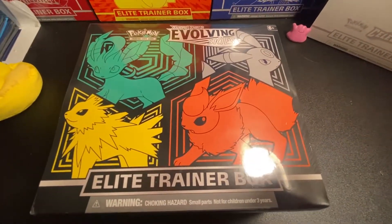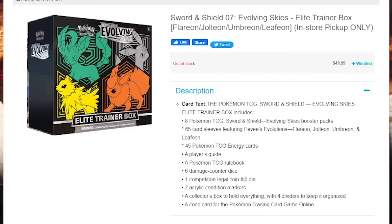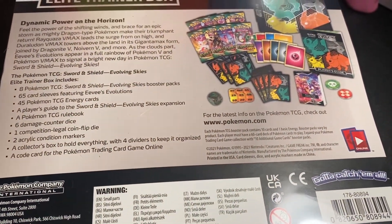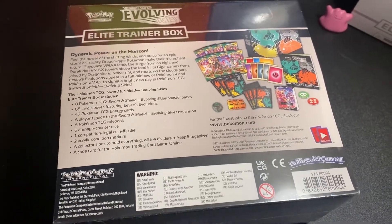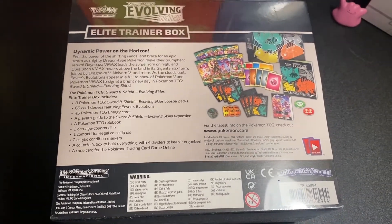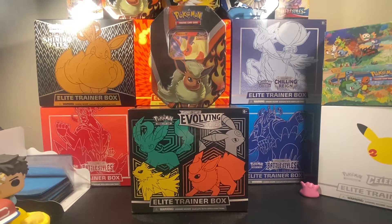So today what we have in front of us is one ETB of the Evolving Skies edition — this is one of two you can get, and I haven't opened one of these on the channel yet so I'm excited. These ETBs are going right now for about $50, but they MSRP around $39.99. Inside you can find eight packs, sleeves with the evolutions graphic, an energy pack, player's guide, the box itself, a TCG rulebook, six damage dice, one comp-legal coin flip die, two acrylic markers, and one TCGO code card.